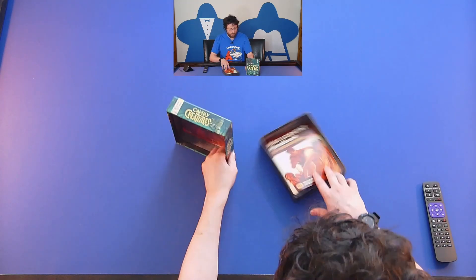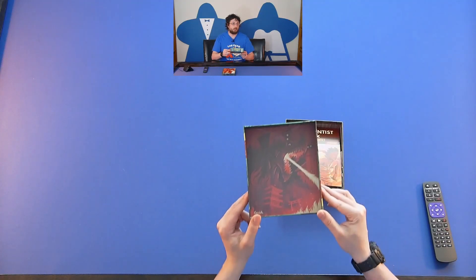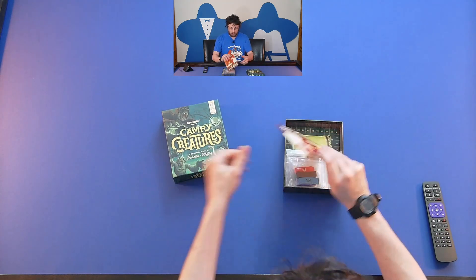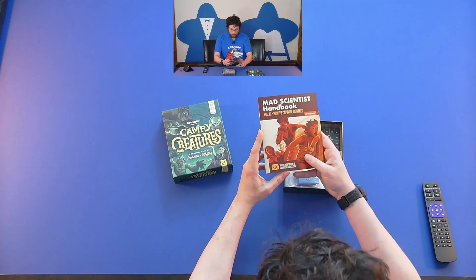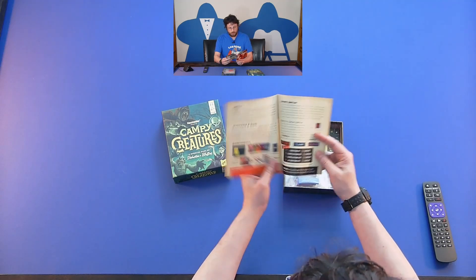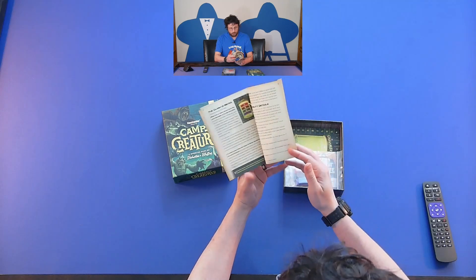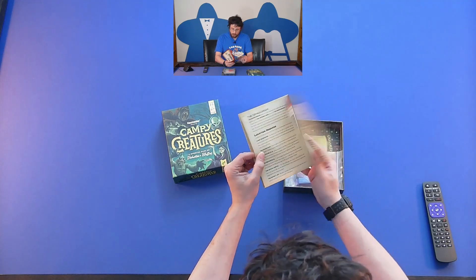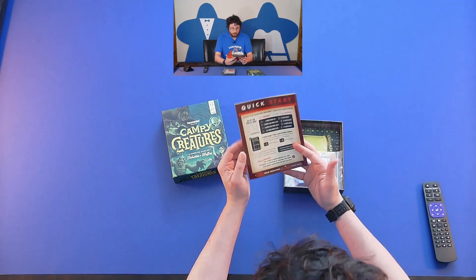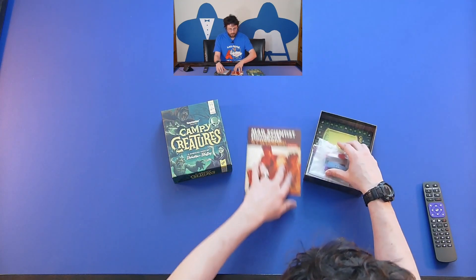There's a big monster in the box, as you can see. There's a Mad Scientist Handbook — a how-to-play guide — so there's a how-to-play video out there. Not too many pages. There's a little quick start in the back, so about 11 or 12 pages. Volume 3, though — interesting.